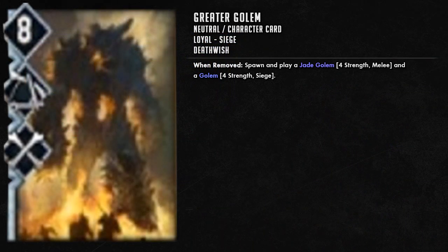The Greater Golem is an eight-strength siege unit with Death Wish. It's a neutral card and a character card, so it takes up one of your six slots, which is actually pretty good because it's never going to be a true card. At least it's not a hero card — they might change it to hero in the future — but for now it's a character card and anyone can have it because it's neutral.